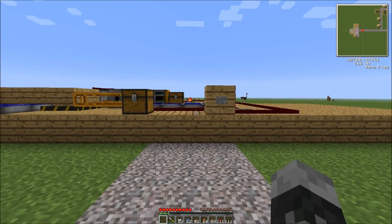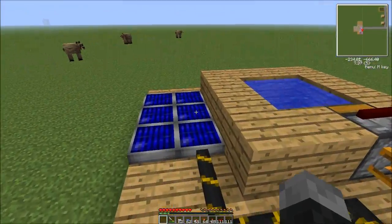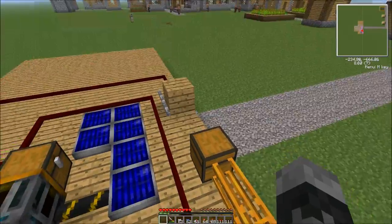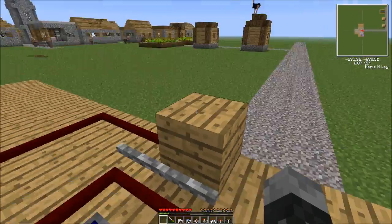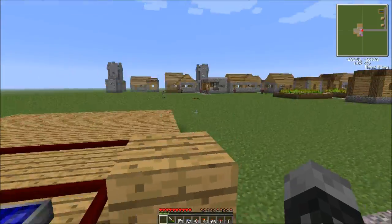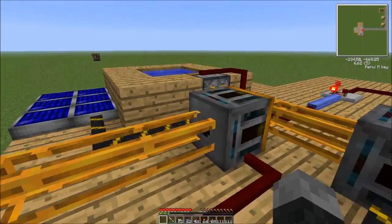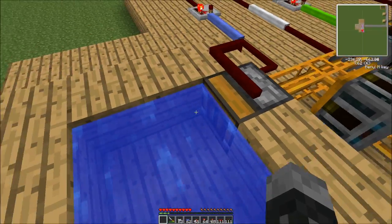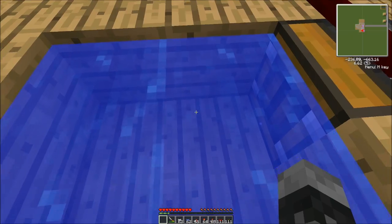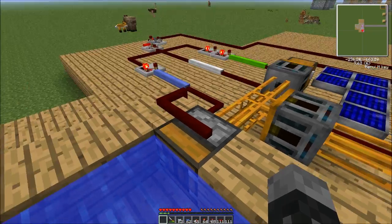Hey guys, this is RustyWater6. This was requested by a viewer of my logistics pipes 0.1.4 video — they wondered if I could make coolant cells and water cells. I was not able to figure out how to do this unfortunately. It seems that when I put it through the red power, when the water cell goes in the deployer it just won't right click the water. I don't know why. It works when I do it manually but not automatically.